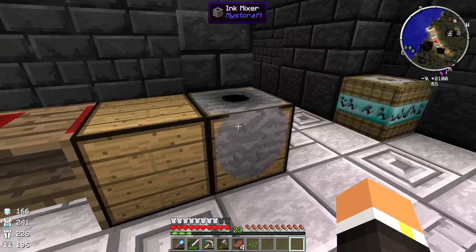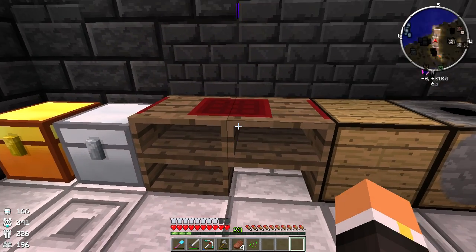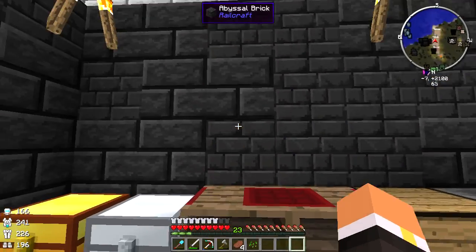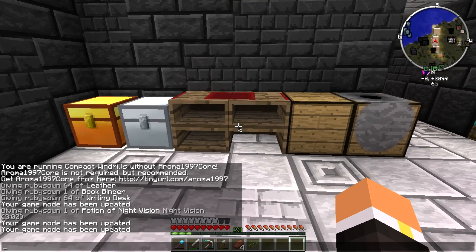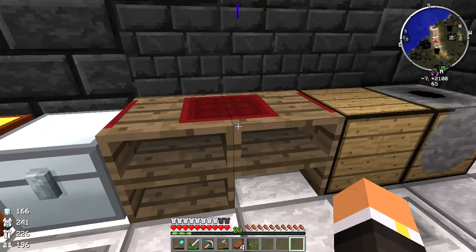That's going to come in handy for our age. The book binder is just where you can put some leather and it'll actually make the descriptive book for you. Whoa, do y'all see that? Those two blue lines - let me see if I can get it to happen again. Watch right here - see those two blue lines? Crazy! And here's the writing desk.